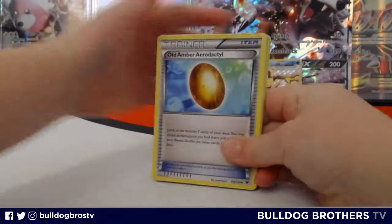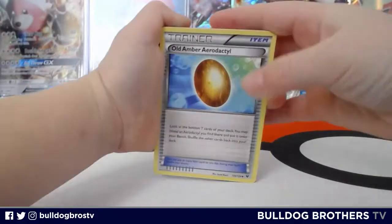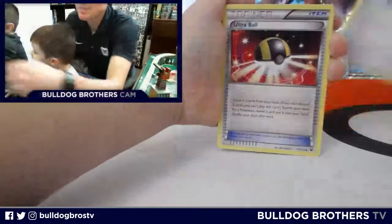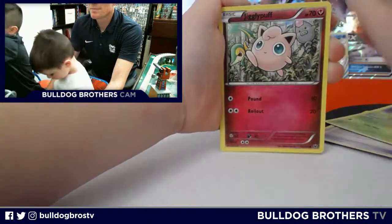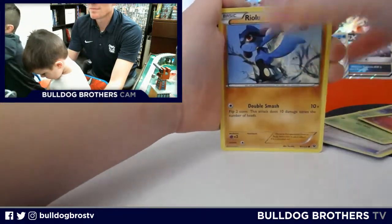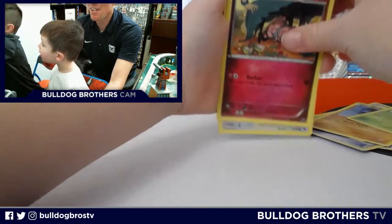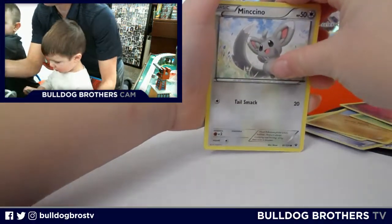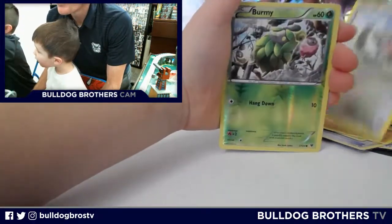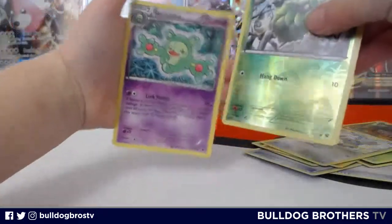Everett's going to do the honors here. Old Amber, Aerodactyl — nice! Octillery, Survive, Jigglypuff, Snubble — our friend the Bulldog! The reverse is a Burmy, and then there is a non-holo rare. Not great, but we did get the BREAK and we have the Lycanroc promo.